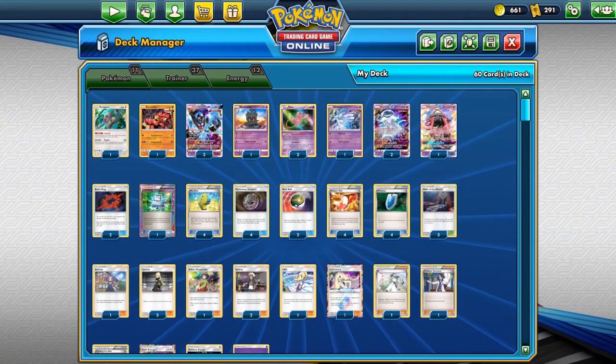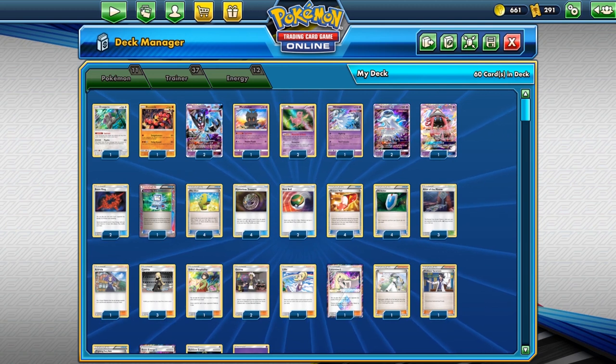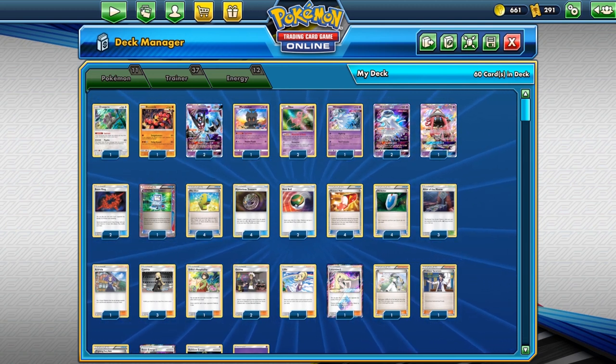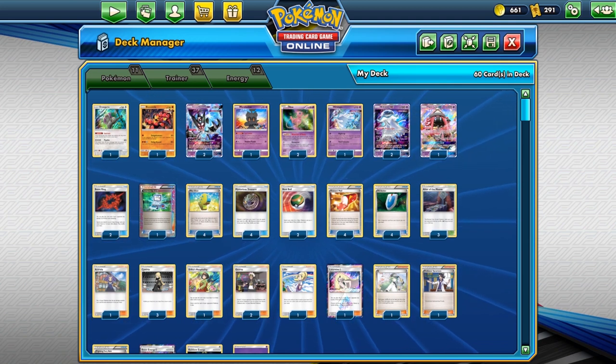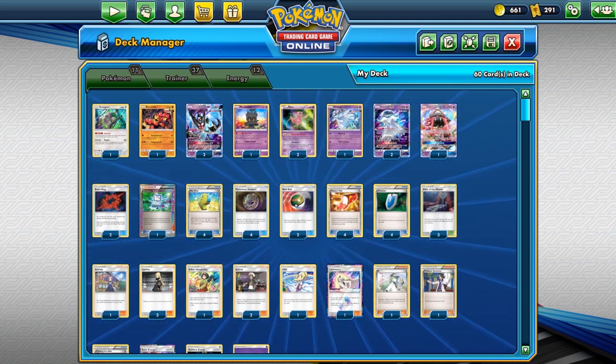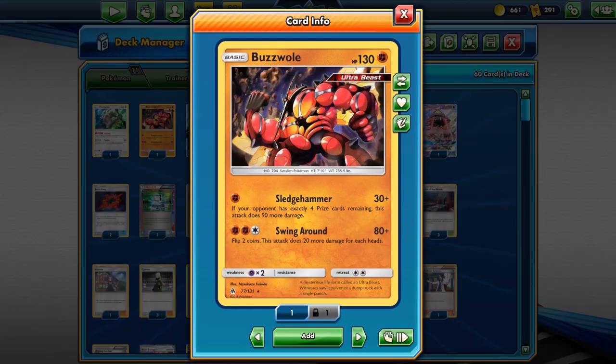Hello ladies and gentlemen, welcome back to another video. Today we're looking at a Beast Box deck in Expanded. This is using the Ultra Beast and Beast Ring as the idea behind the deck. We'll start off with one copy of Gourgeist — or Harambe as I like to call it — and one baby Buzzwole Ultra Beast.